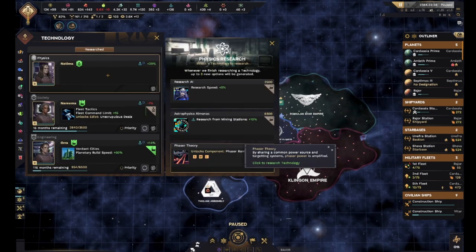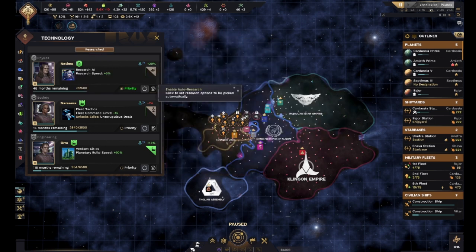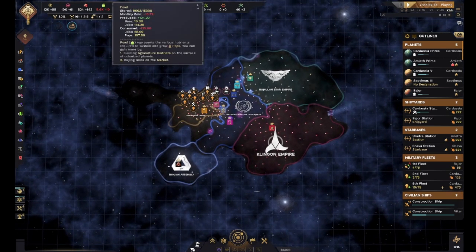I'm glad the science division reported a breakthrough, but whatever they did just tipped us over into negative food. I'm glad I started putting some farms down before then. Research from mining stations - we do have a lot of those - but research speed-up is actually more important right now. As much as I would love to get extra research from mining stations, research speed in general is what we need. We're taking a real long time to just get anywhere with this right now.